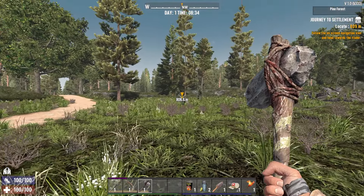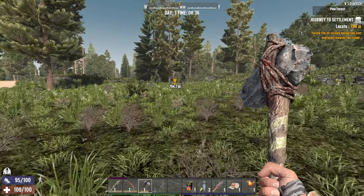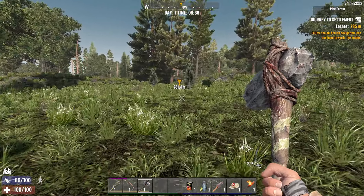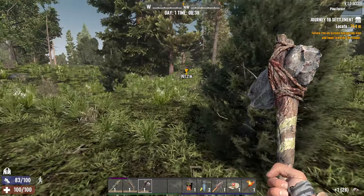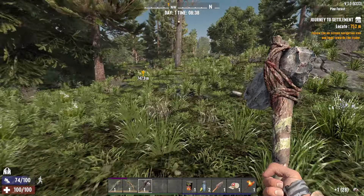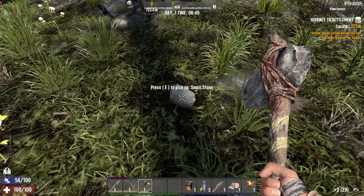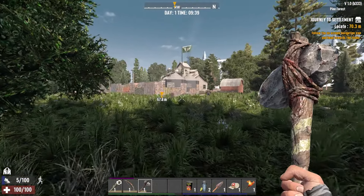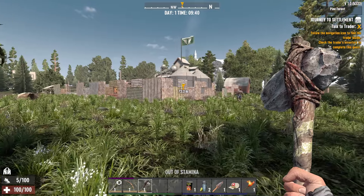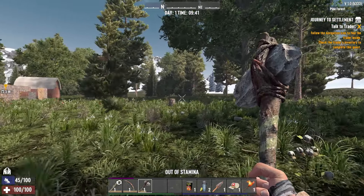We've got 800 meters to the trader so I'll head on over. They've moved Joel out of the forest and put the grumpy old bastard Rekt there, so yeah — we're going to be living next to Rekt, I reckon.